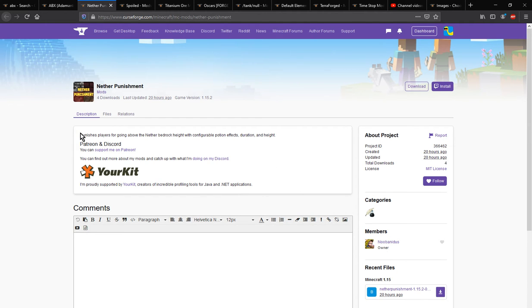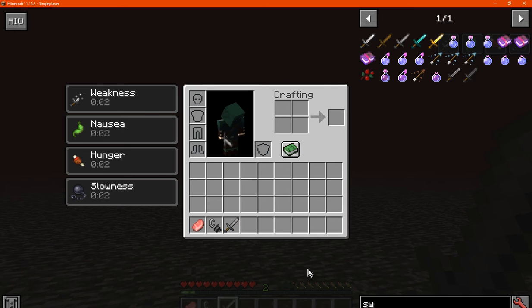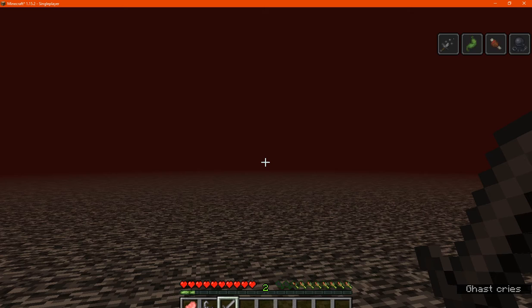A mod that adds the ability for players to be punished for going above the nether bedrock height, providing them with potion effects of a certain duration also determined by the height. I haven't come across a config though, so I'm assuming this is what it is — you just get it applied once you reach there. As you can see, you get weakness, nausea, hunger and slowness.